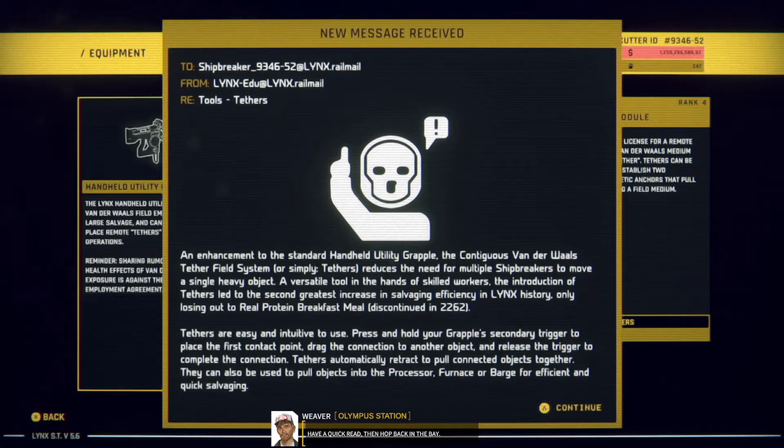Have a quick read, then hop back in the bay. A versatile tool in the hands of skilled workers, the introduction of tethers led to the second greatest increase in salvaging efficiency in Lynx history, only losing out to the real protein breakfast meal, discontinued in 2262. I feel like putting together a timeline of all this stuff.